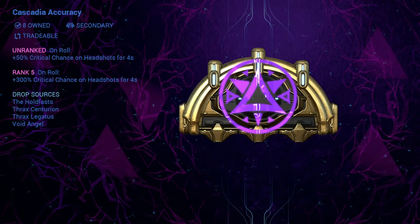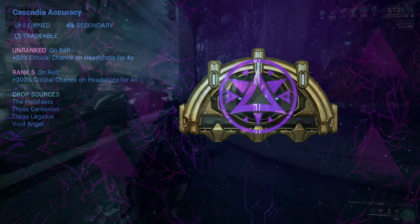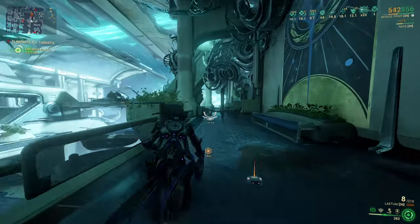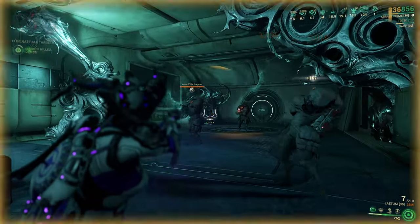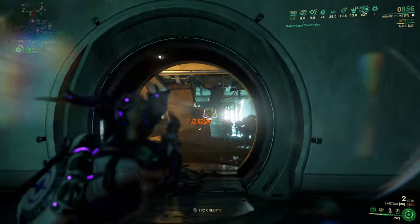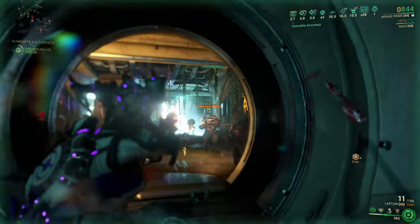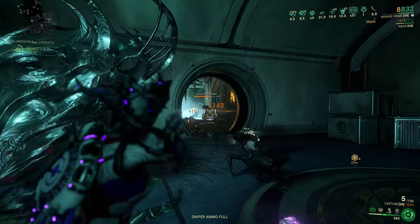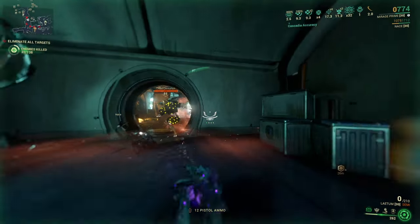Cascadia Accuracy is triggered each time you roll. You will get an increased headshot critical chance by 300%, but only for headshots. The effect lasts 4 seconds, which is not the best, but it is easy to roll so it doesn't matter that much. The main problem with this arcane is that it forces you to be less mobile and it only works for headshots. It can be fun with some weapons — for example the Incarnon weapons. It's great with the Laetum.